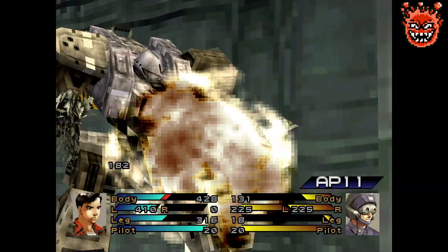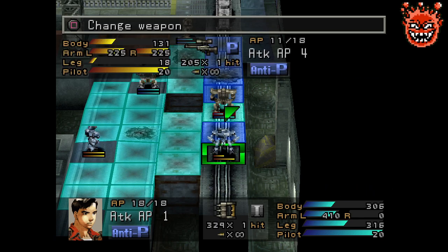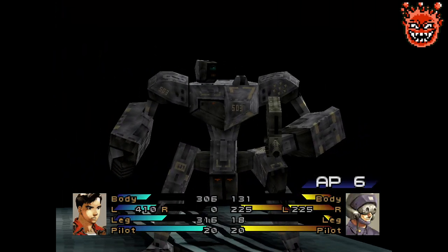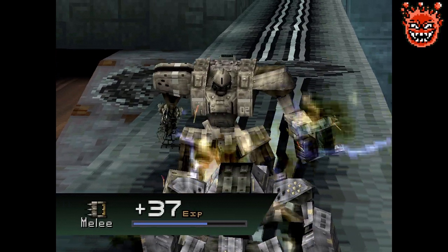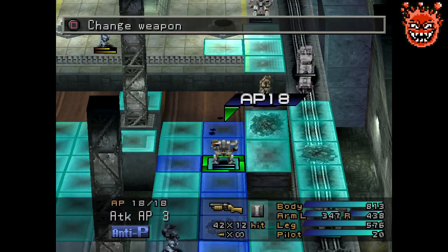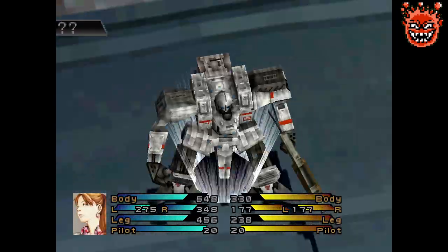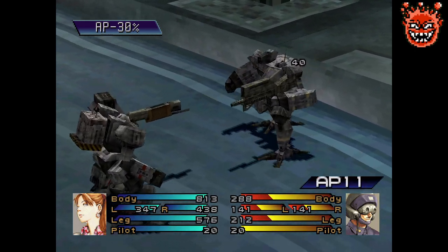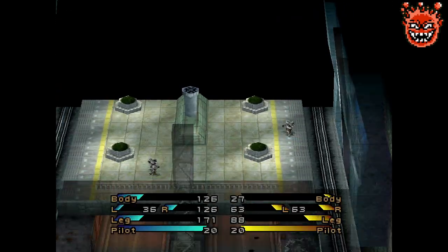So these guys are smart. Not gonna attack Kazuki within melee range. No biggie. I'll come to you. Let's spread out the attacks now. This guy's got anti-P.